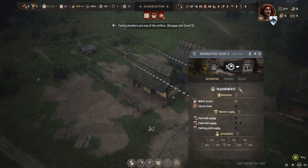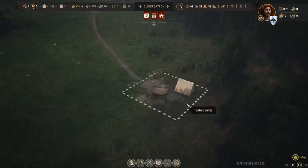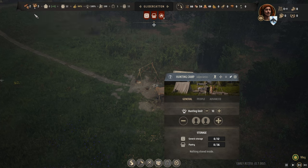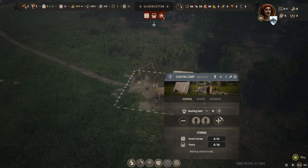Let's check requirements. It looks like they need water and they need a church. They've got water but don't have a church - we're gonna need to build one, the question is just when. Oh, check it out - looks like they built our hunting camp too. We've got two unassigned families; we need to keep one available for building.